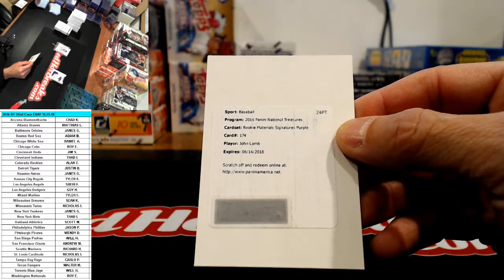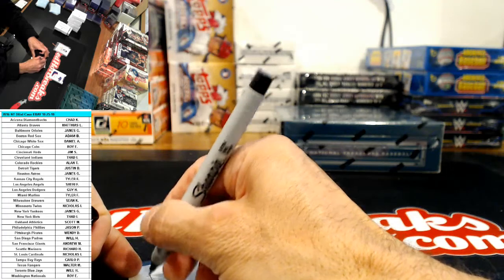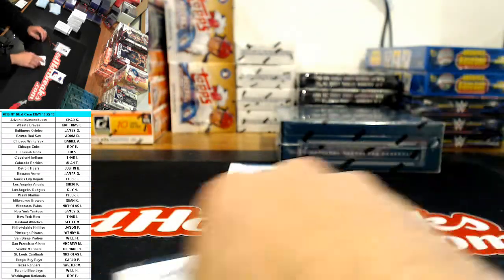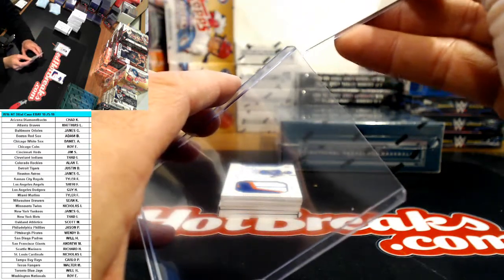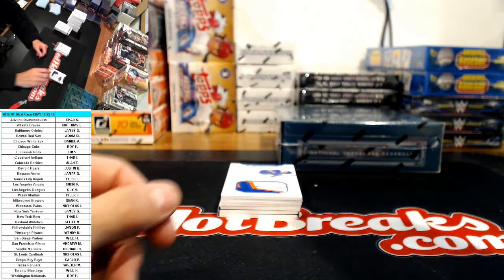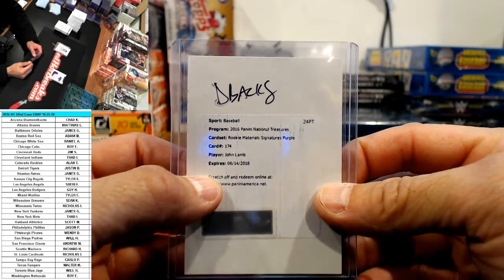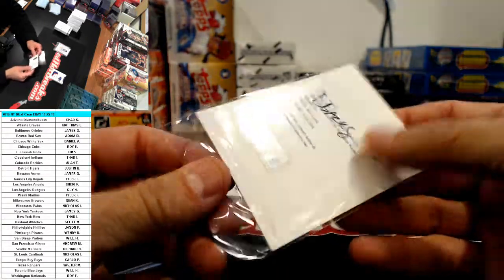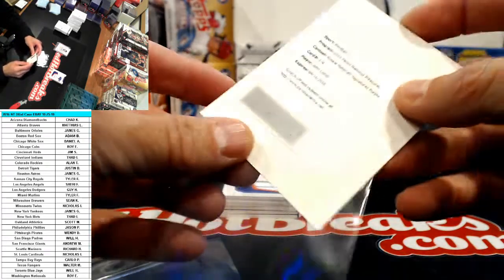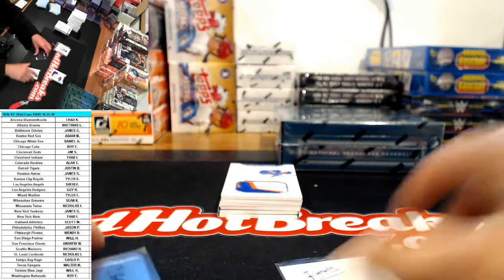Rookie material signature purple - John Lamb. Is that a Diamondback? Chad says no - this says John Lamb, card number 174, rookie material signature purple. They say Reds - that's a good one, we almost mistakenly gave that to somebody else. TJ Smart says Reds - see, that's why I've got you guys in here, keep us on our toes. I was thinking of Jake Lamb.